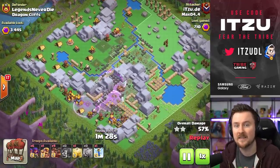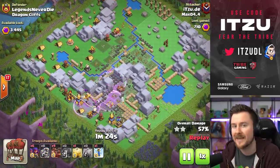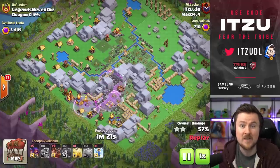Those bases are set up so that those battle rams don't work — which is a really nice thing from the base builder. This is why you have to use the jump.